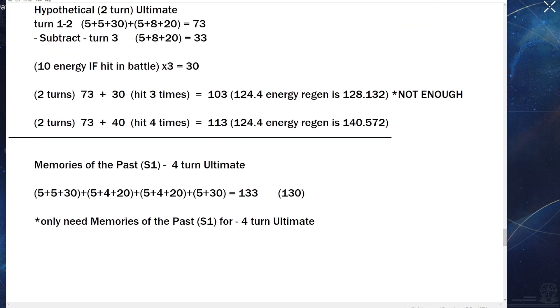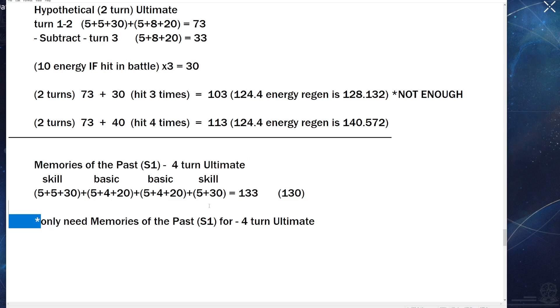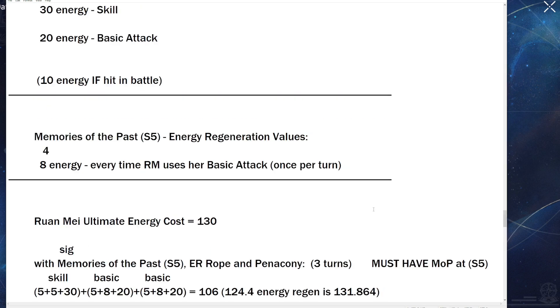With Memories of the Past at S1, free-to-play players can achieve a four-turn ultimate. The rotation is: skill, basic, basic, skill — giving 133 energy total, which is enough. You can also use Meshing Cogs instead, but Memories of the Past is more ideal since Meshing Cogs has no break effect. Either way, even free-to-play players can have a powerful Ruan Mei.